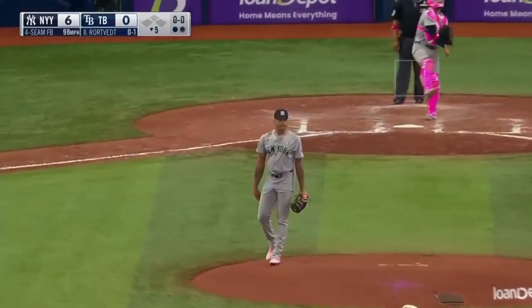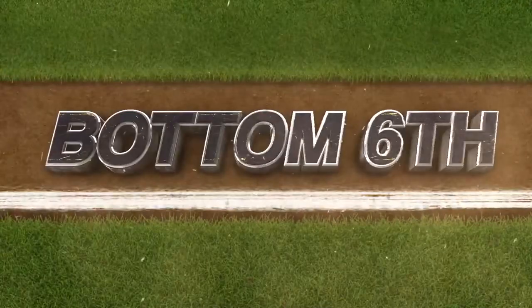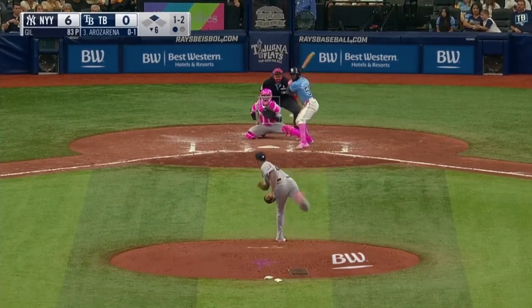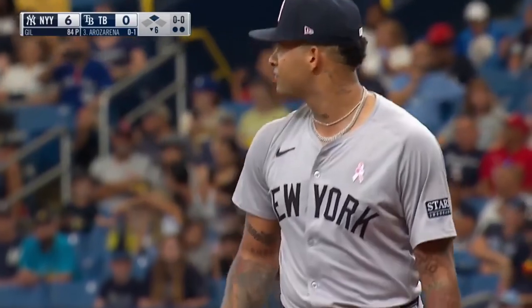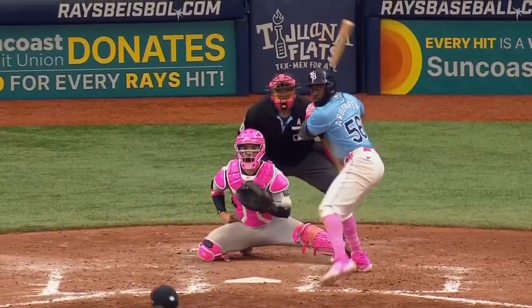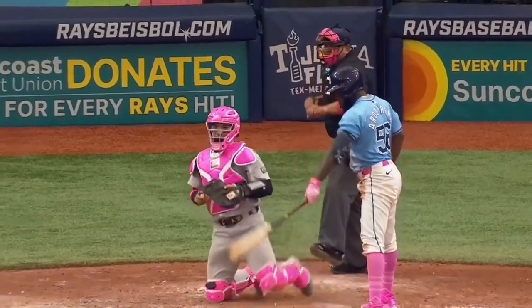Luis Gil finally gets him — second strikeout of the ballgame for Gil. Almost like a two-seam fastball, but you put your middle finger along a seam. There's a good fastball — catches Rosarena looking on the inner half, third strikeout for Gil. And that's where you can beat Rosarena: on an inside edge. He's not going to be able to turn on that pitch.